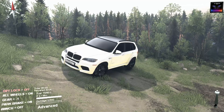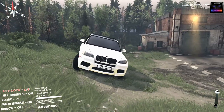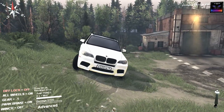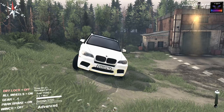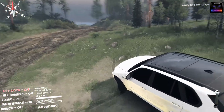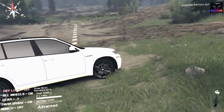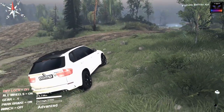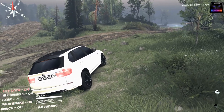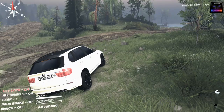It is off-road time with SpinTires and look at this — this is a BMW X5. Obviously it's a Russian mod. There's RUSS everywhere, they just have to put it everywhere. But I don't know, it actually looks pretty well done. The windows are black, but let's try it out. It has some Russian symbols in there, but let's try it.